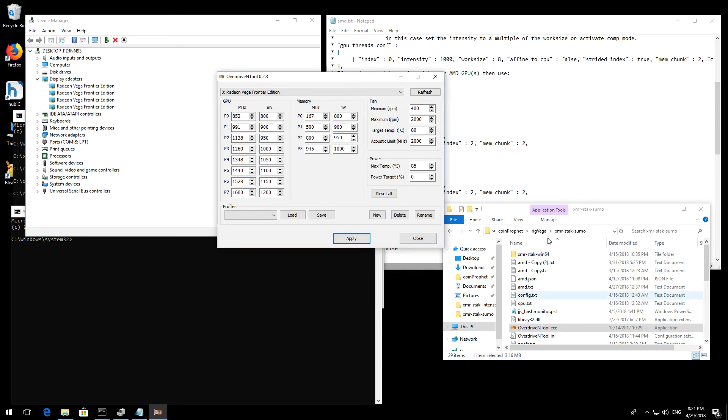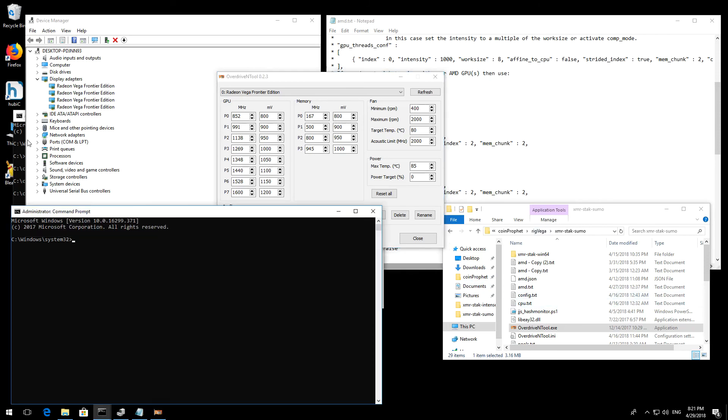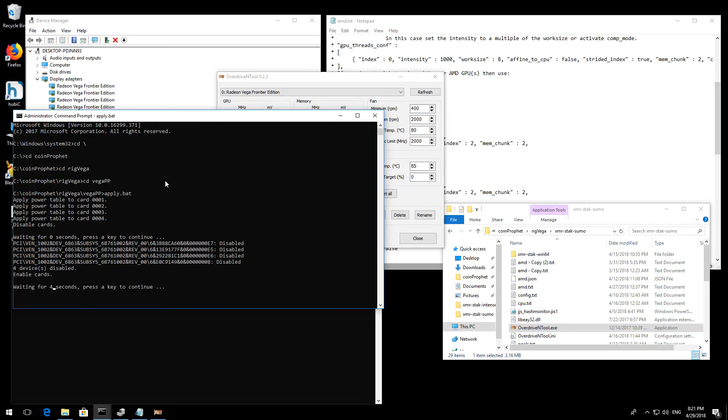I'll go ahead and use the batch file that somebody has so generously created — just run apply.bat. It's going to apply the registry settings for each one of my four cards, basically using a software overclock to instruct the card on what the memory clock speed should be, power control, voltage — all that good stuff.